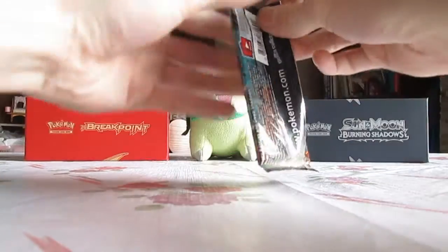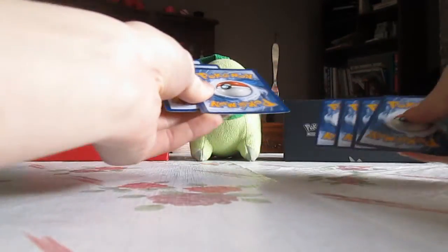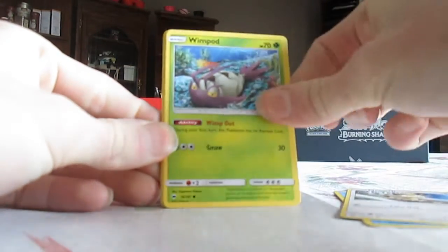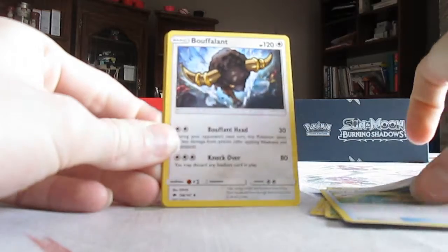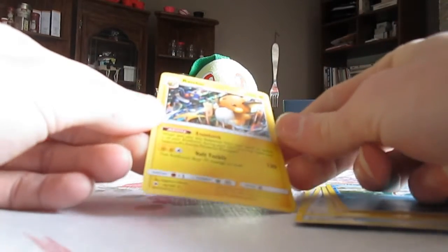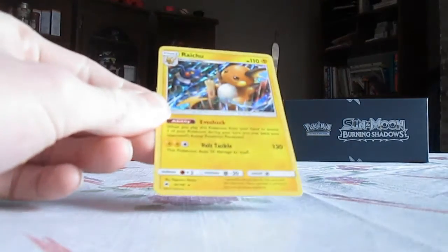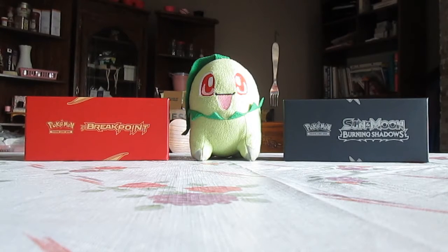Okay, on to the next Burning Shadows. Let's keep it going — let's make this the greatest pack opening video ever on my channel. Ho-Oh GX would be fantastic. This pack starts off with Magikarp, Meowth, Wimpod, Togedemaru, Dewpider, Electric Energy, Escape Rope, Bouffalant, Electric Energy, Magikarp Reverse Holo which is a common, and a Raichu Holo. Look at that — Raichu is actually my favorite Electric type Pokemon. Wouldn't mind getting the Raichu Break. This has actually been a fantastic opening.